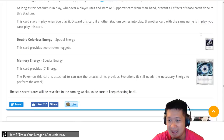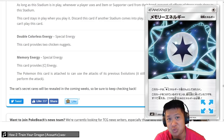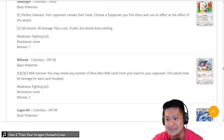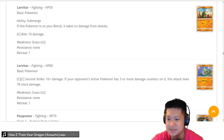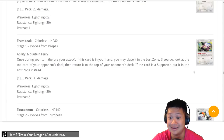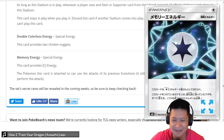Memory Energy — the last new card. It counts as Colorless Energy and lets your Pokémon use its previous Evolution's attack. Some of them have very good attacks. For example, with Tyranitar — if you don't have 3 energies, just use this Memory Energy with Pupitar's attack, which can pull off a lot of damage. Would this fit in a lot of decks? Yes — it opens up a lot of good combos for specific decks. We'll give it a 3 for a good niche.